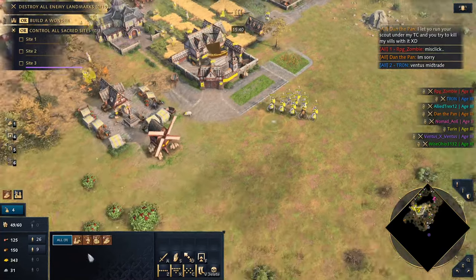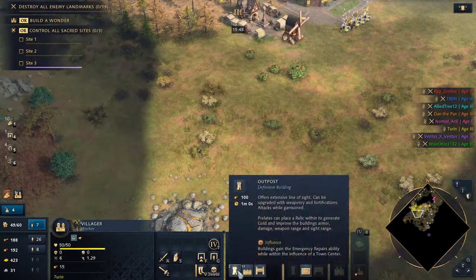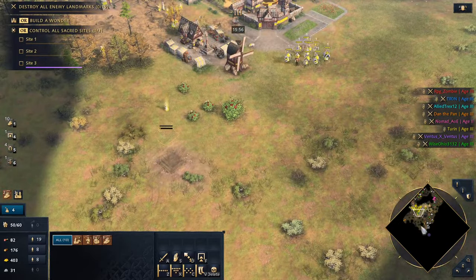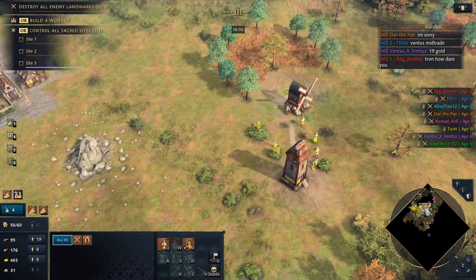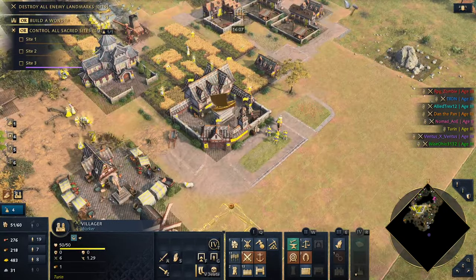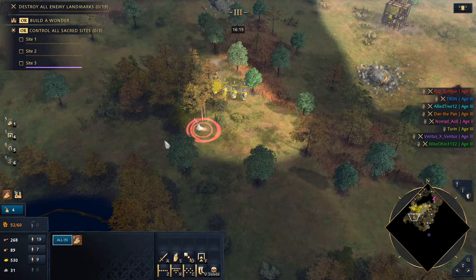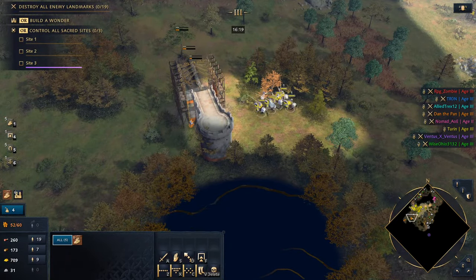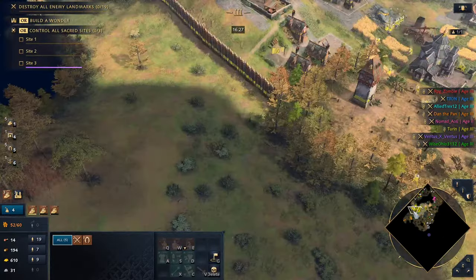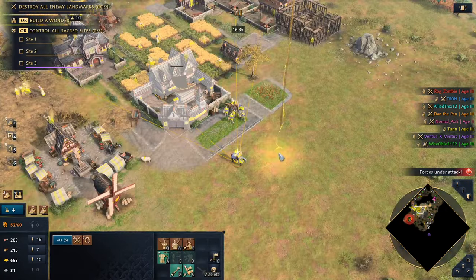We managed to get another relic — we do have good relic income. I don't have anybody on gold right now. Ventus is mid-trading. Very focused on our little situation here. Ventus apparently is trading, so going to build some towers to kind of see. Taking knights out for a little exploration. Dropping the relic for now. We don't need to make springalds yet — don't know where the French army is hiding. Getting a little sweet vengeance — looks like the French are pulling back a little bit.